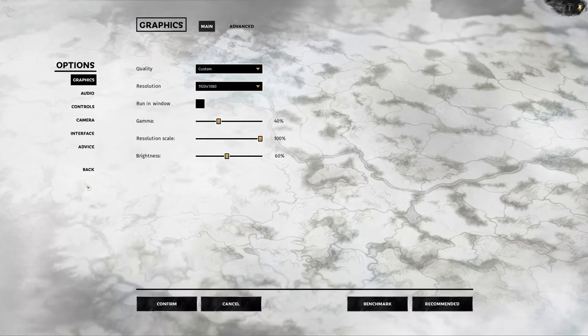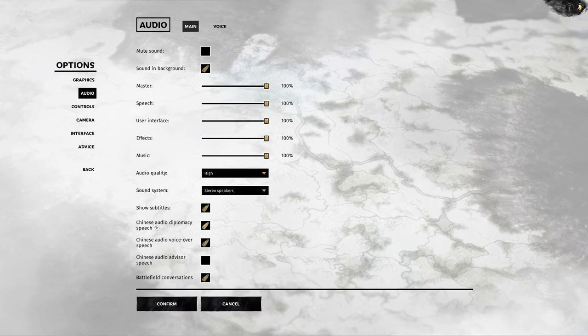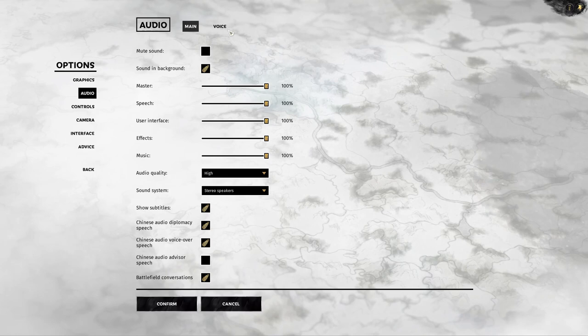I'm not great at the history, but before I start, let me go over the options I have set up. For audio, I turned on subtitles and Chinese text for diplomacy and battles — like generals and all that — but I left English on for the advisor to make it a little more authentic.